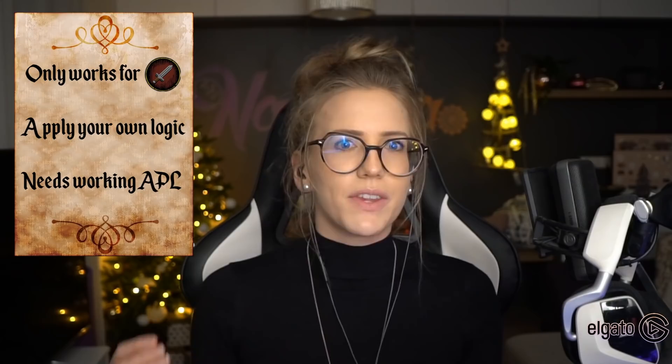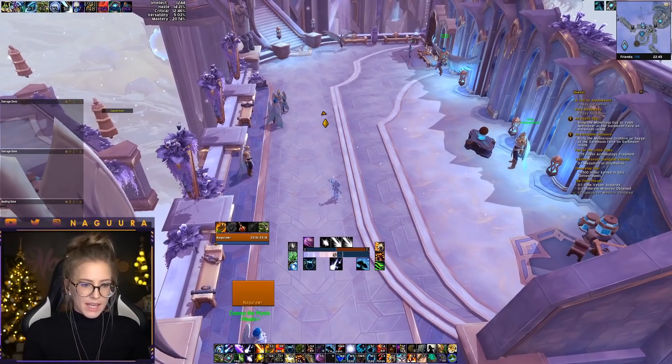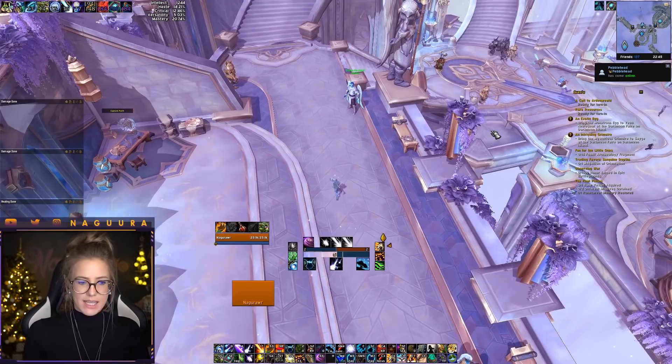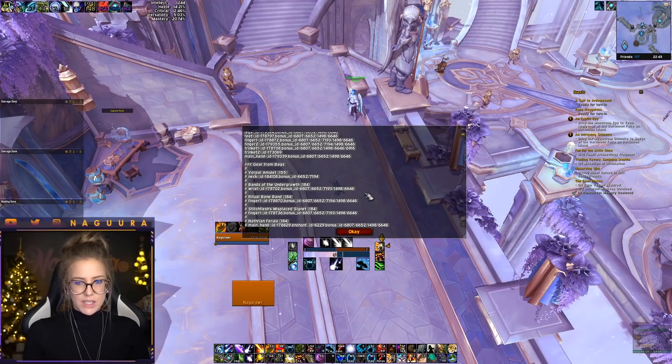Alright, so let's get into it. First you want to make sure you have the add-on SimulationCraft installed. Once you have that add-on installed you can use a command that will open up a window you can copy from. Before we do that, make sure you have your desired talents selected that you want to sim. In my case I want to sim single target, so I select my single target talents and then I type /simc in my chat. This opens up a window — just press Control+C and copy all of it; the content doesn't matter, just copy it all.